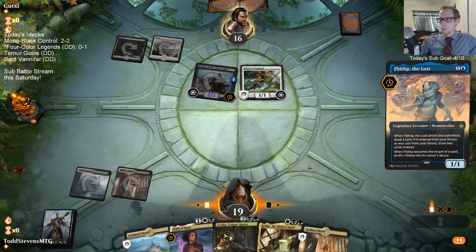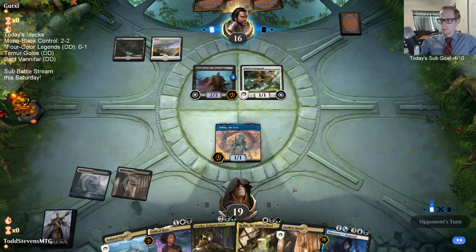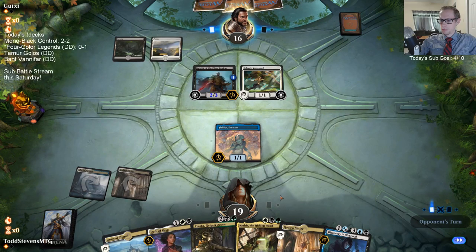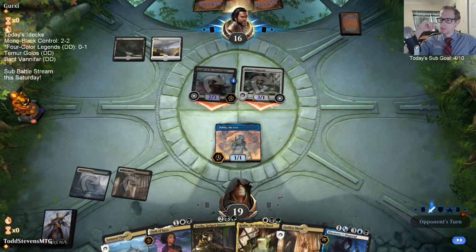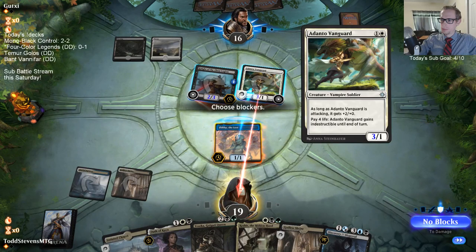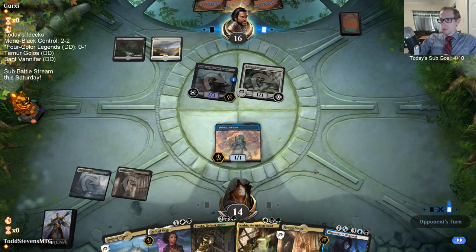Opponent smart-growing the Knight of the Ebon Legion - smart play. Probably just have to cast Discovery next turn. I know - that was going to be able to block more damage later than just three.